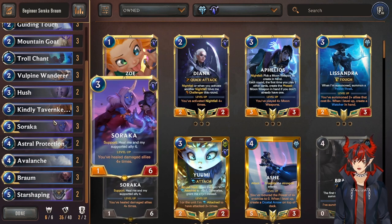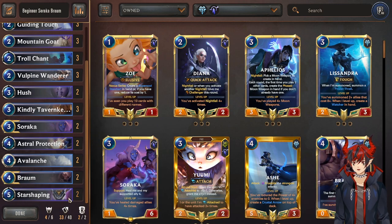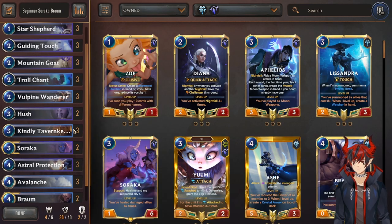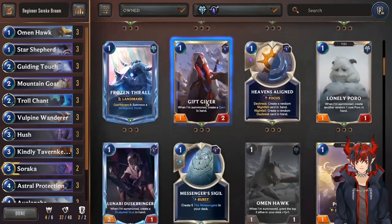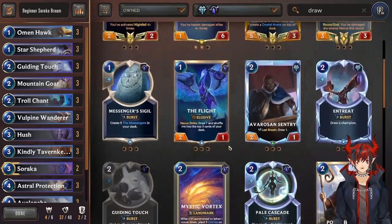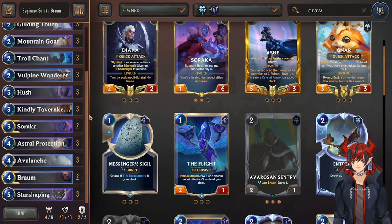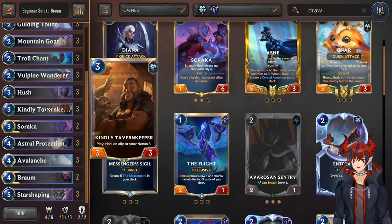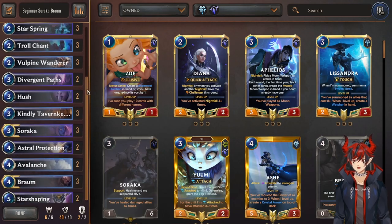Same with the Divergent Paths. We'll also take out the 3rd Soraka and the 3rd Braum in case you are a super new player. Let's get the 3rd Starshaping, Avalanche, Astral Projection, 3rd Hush, and then we can run something like triple Aberration Sentry, who's another common. The deck should look like this. If you are a super new player, use your commons and rares to make it look like this, and then adjust as needed to get the epics in there and the 3rd copies of both champions. And this is what it will look like with the code below.